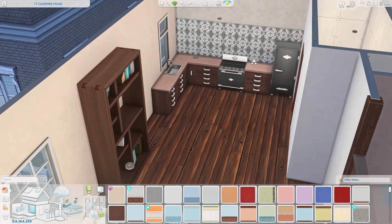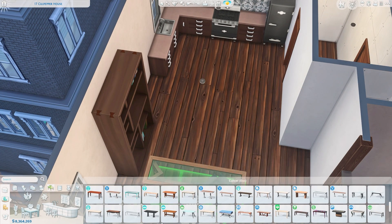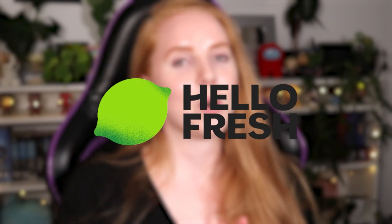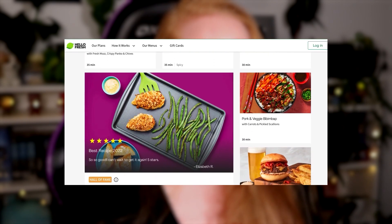But speaking of kitchen and food, we do have a sponsor for today's video. This video is sponsored by HelloFresh. I'm sure you're all well acquainted with HelloFresh by now, but in case you're not, they are the world's leading meal kit company. They offer 50 different weekly recipe options and lots of food inspiration, so you'll never end up in a food rut.